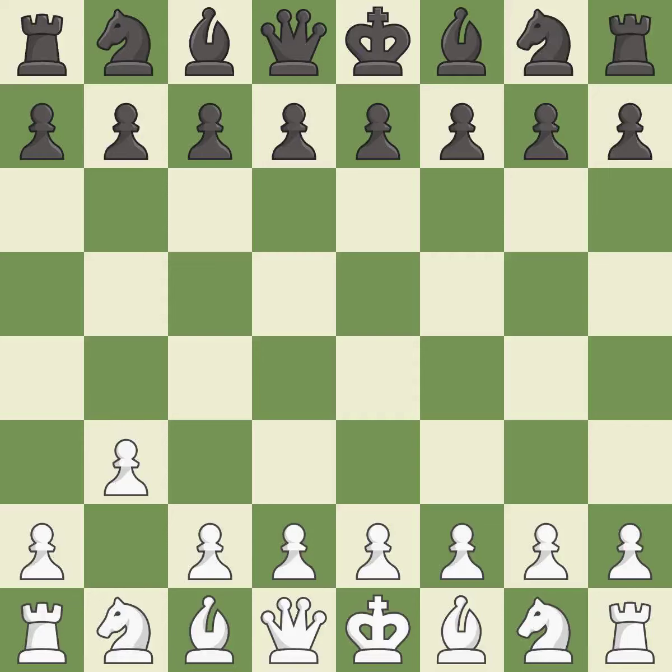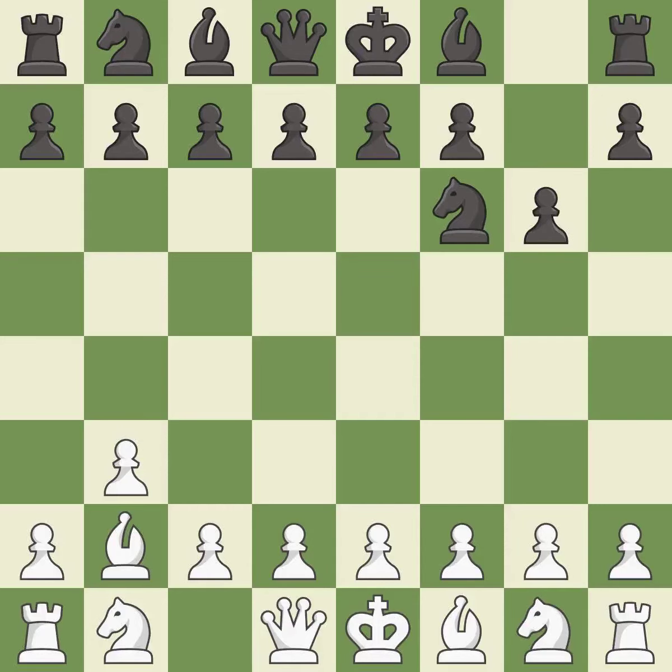B3 is an uninspiring move that prepares to bring the bishop to B2 and attack the center later. NF6 develops the knight toward the center and controls the E4 and D5 squares. BB2 puts the bishop on the long diagonal in a move called a fianchetto. G6 prepares to fianchetto the dark-squared bishop to G7, where it will sit on the long diagonal.